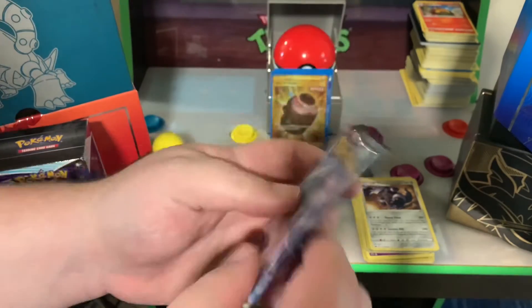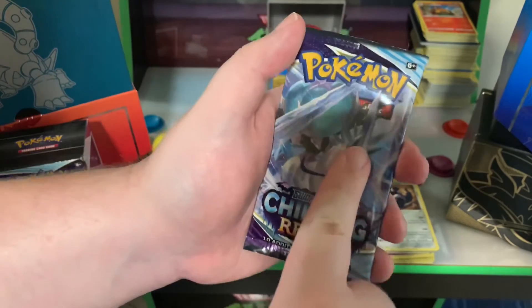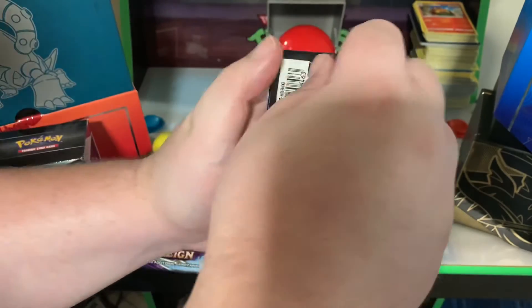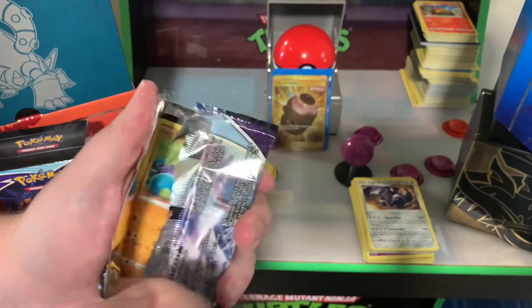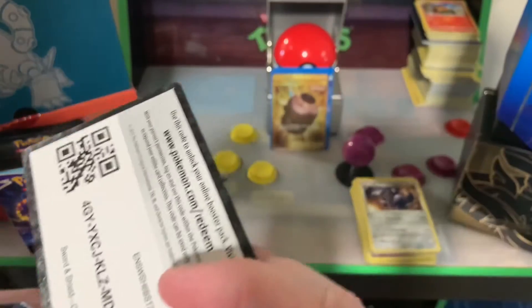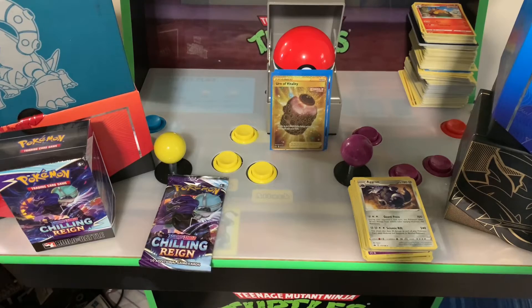Ice Rider Calyrex — come on, Ice Rider! I'll give you a rub on the horn, you Mojo Jojo head — I hate some Appletun. What is that exactly — Mojo Jojo? All right, for a minute I thought that was something, then I realized it's just rubbed off.